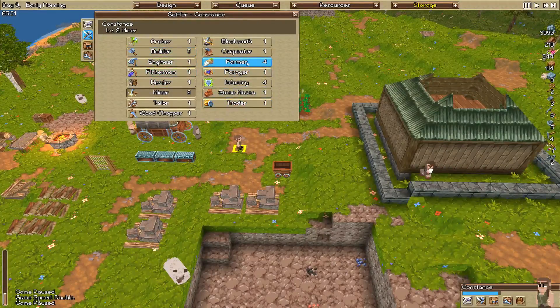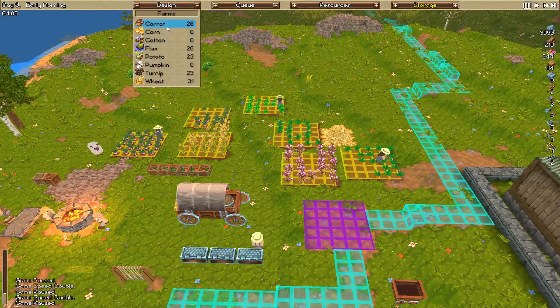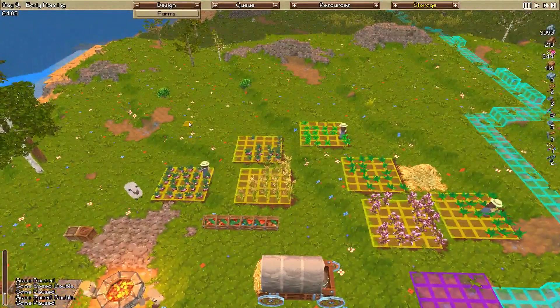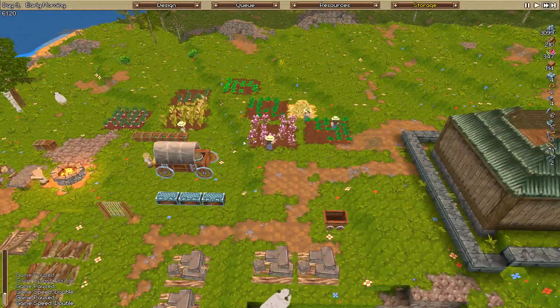Constance is out of things to do, so we're going to put her into farming. We're going to put down another farm just to get our production up as much as we possibly can. Let's see if we can squeeze it in here somewhere - I don't want to spread them out too much. 5x5 there we go, switched one in there. So we've got a fair few farms there, which is good.